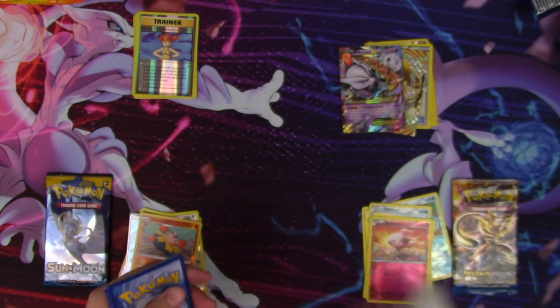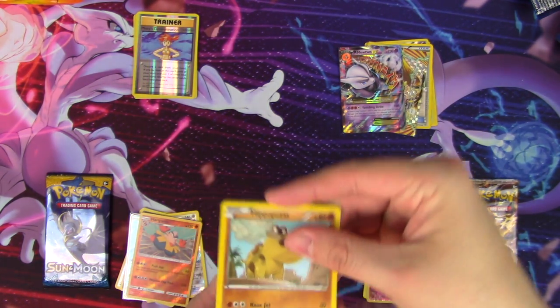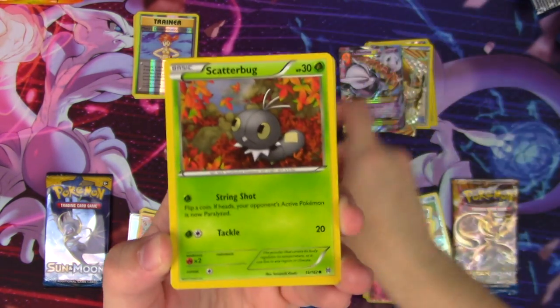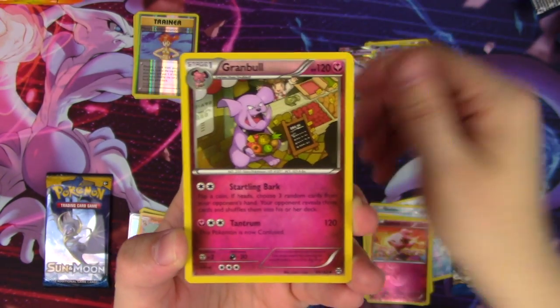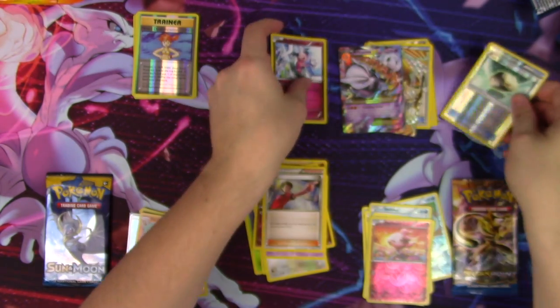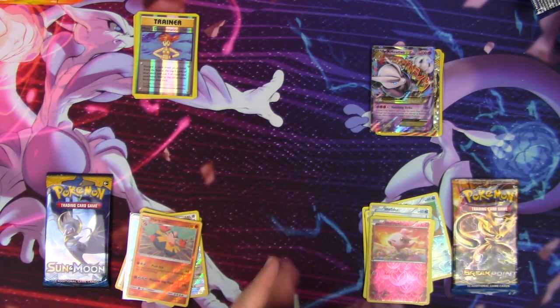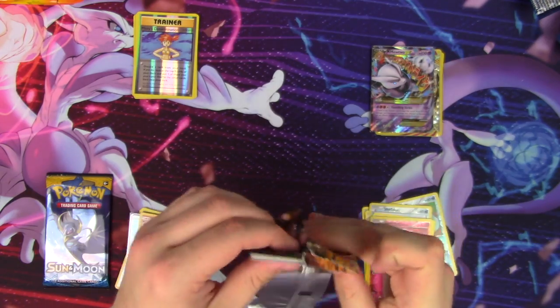Breakthrough — three and two. Hippopotas, Pansage, Ralts, Scatterbug, Teddiursa, Behayum, Granbull, Judge, Floatstone Reverse — I keep getting trolled by the same regular rares over and over again. I don't know what it's about.